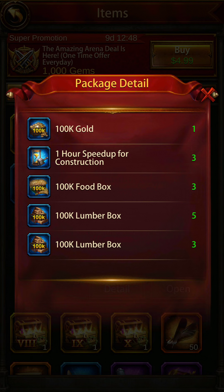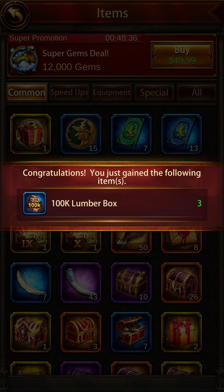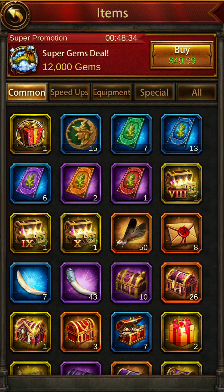Box 7 gives you gold, 3 hours construction speed ups, 100,000 food in 3 quantity, 100,000 lumber in 5 quantity, and 100,000 lumber in 3 quantity. Opening it — I got 100,000 lumber, 3 quantity. That's okay, not much. The resource boxes don't really make a huge difference unless you've stacked them up to a very large quantity.